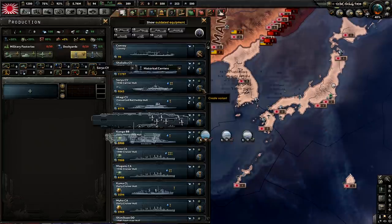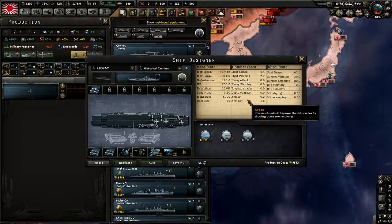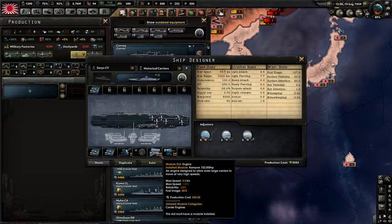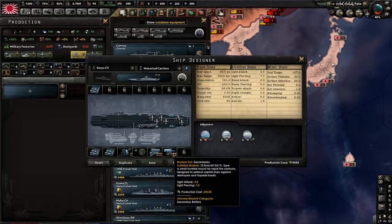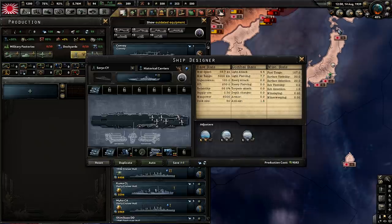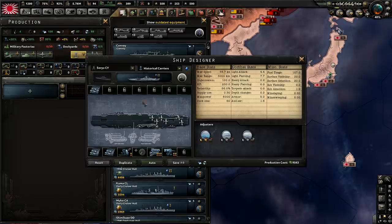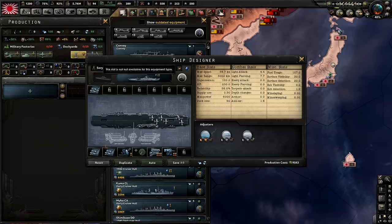For our next ship we're going to be going over the Soryu aircraft carrier. It was first laid down in 1934 and was in production until 1937. For the Soryu you want three deck spaces again with a level 3 engine. The engine for the ship at the time was 152,000 horsepower, which is actually accurate for the engine type. For the secondary batteries it did have more batteries than just this one — I would recommend adding a dual purpose gun for multiplayer. The level 1 AA is also the correct type.